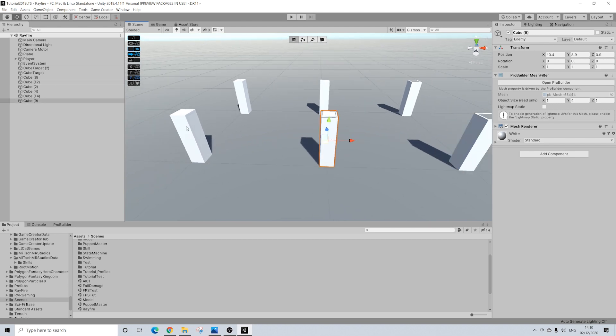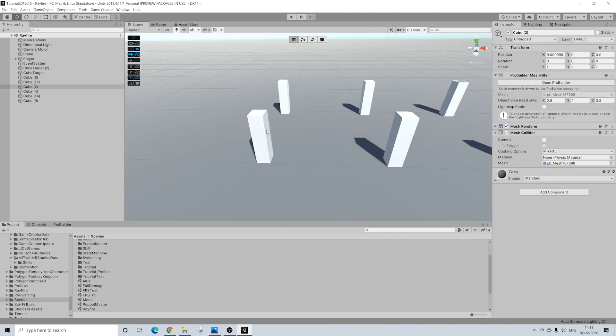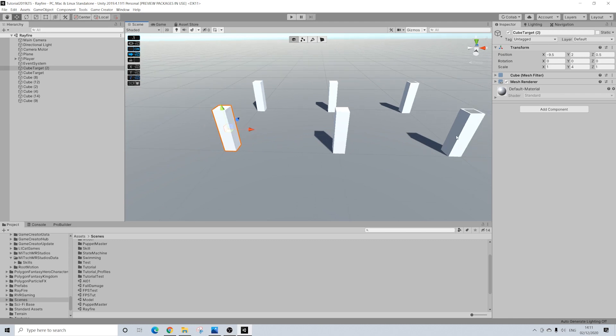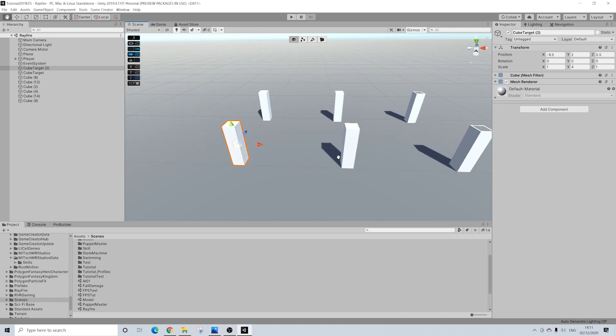None of these actually have mesh renderers or mesh colliders — only these ones — because we're not actually using those. The reason for that is that Rayfire does all of that at runtime, which is pretty cool. These first ones will be sliceable objects, so you can slice them with the sword, and the ones behind will be for the gun. I want to show different types of destruction and how to use it with both the shooter module and melee module.